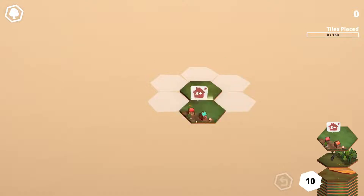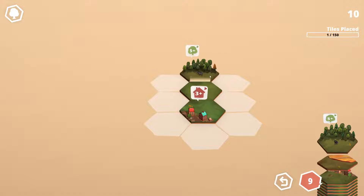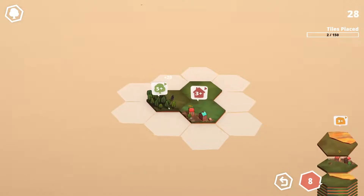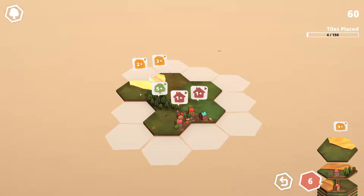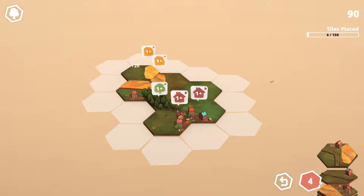You've got your original tile and you can place all the way around. On this tile we've got little houses, and this icon means it's got to have exactly three houses attached. If we place that one down there - perfect. Oh, we've already got a boar unlocked, that's fantastic! This one's got to have exactly five trees attached, and this one's got to have exactly three fields attached.